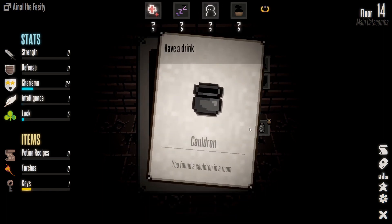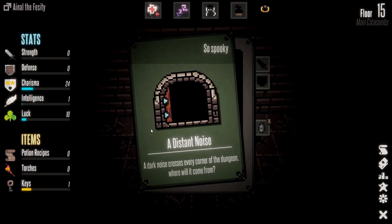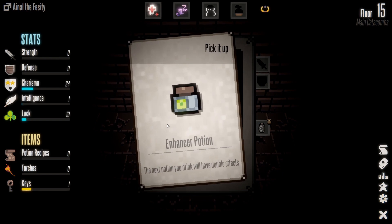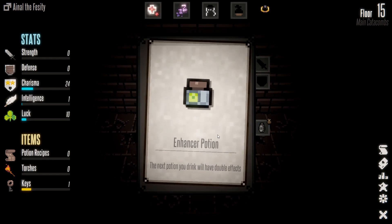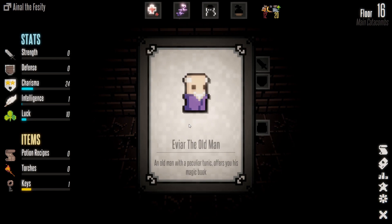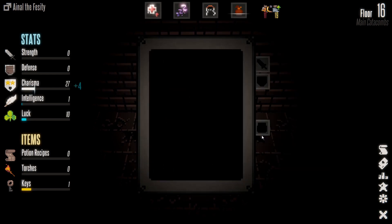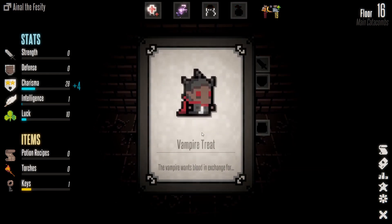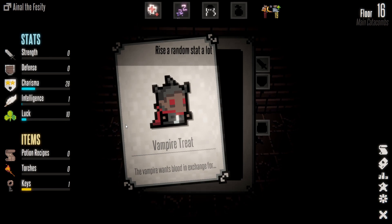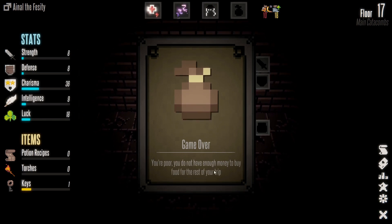Pet the cat, get humanity back. Cauldron — have a drink. That didn't go well. Distant noise — always so spooky. Enhancer — your next drink will have double effect. Old man Eviar with a peculiar tunic offers his magical book — I'll take it. A vampire wants blood in exchange for a rise in all stats or a rise in a random stat. Let's do all stats — plus eight to all statistics!